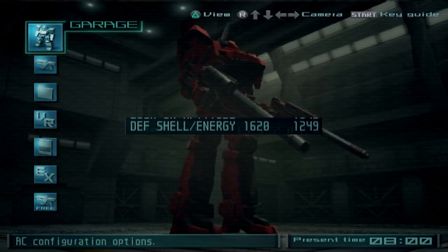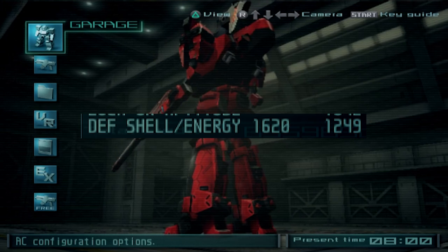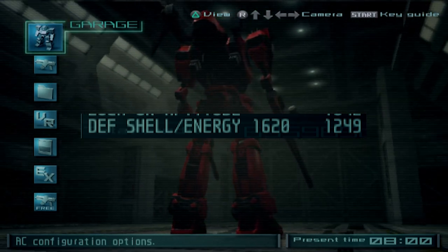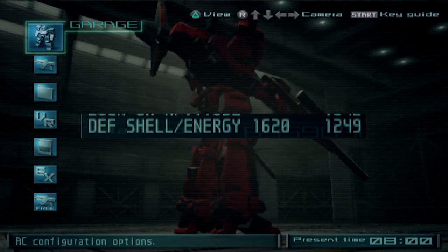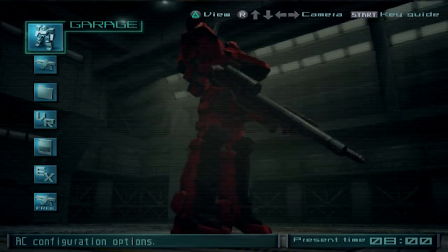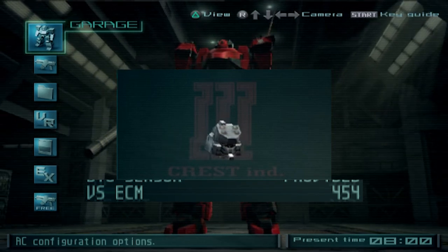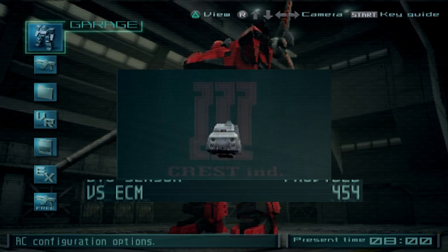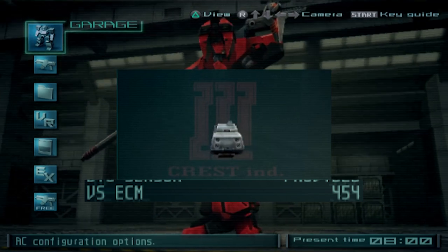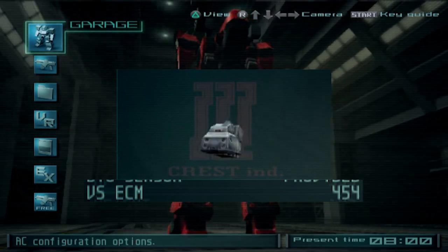Your survivability is mostly determined by your defensive stats. Shell defense refers to protection against things like bullets, rockets, and solid rounds. Energy defense covers protection against things like laser blades, pulse cannons, and laser cannons. If you want a tanky build, focus on these two stats when picking cores, legs, and arm parts. For the head specifically, the versus ECM stat determines how effective your AC is against ECM attacks — if you can't resist them, your minimap will static constantly, enemies won't show up on it, and your lock-on will be ruined for extended periods, making long-range attacks nearly pointless.